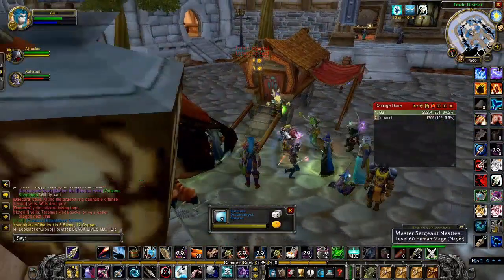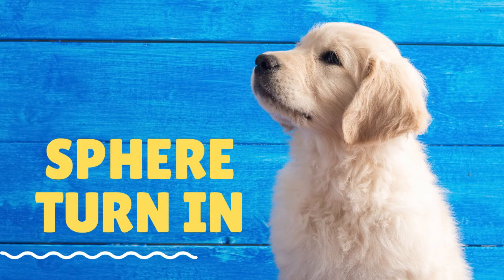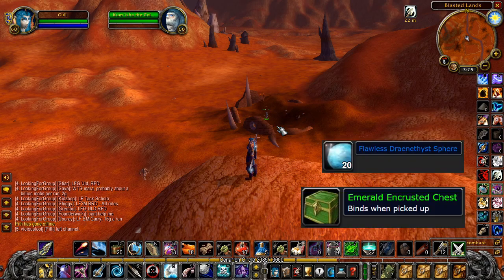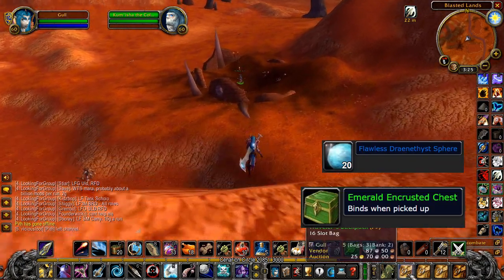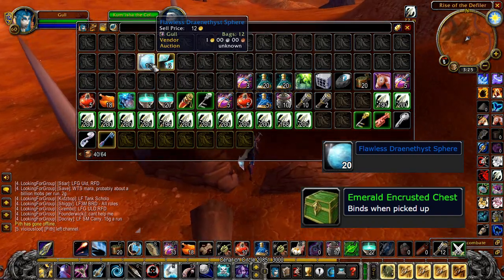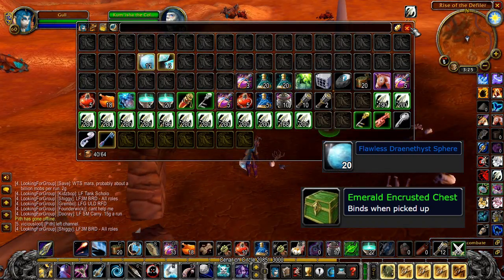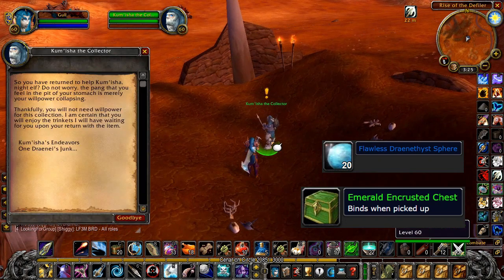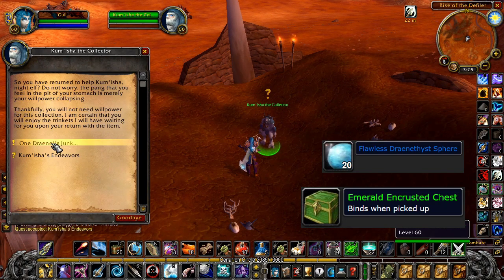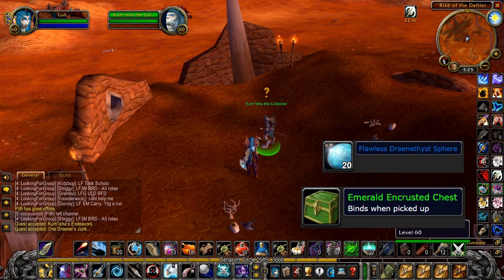Now let's talk about where you turn these spheres in, because you're going to be getting a lot of these once you get the system down. It's directly in the center of the red part of the Blasted Lands. There's this dude and he has two quests — one for a more common version you can get from any trash in the Blasted Lands, and the second is for the one that Taramis drops. Taramis will drop between 0 and 3 of these per kill, which is why sometimes you can get up to 100 gold per kill.